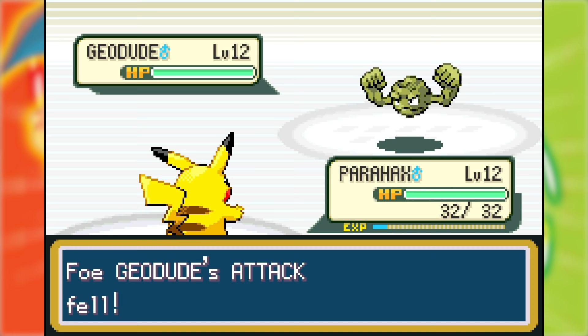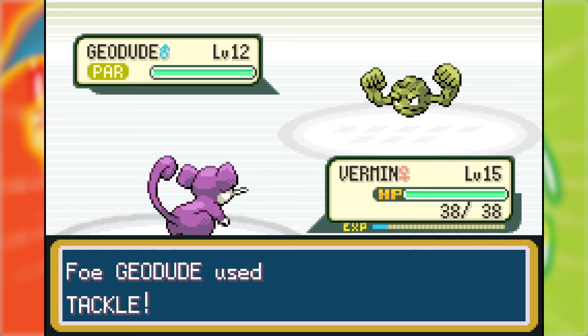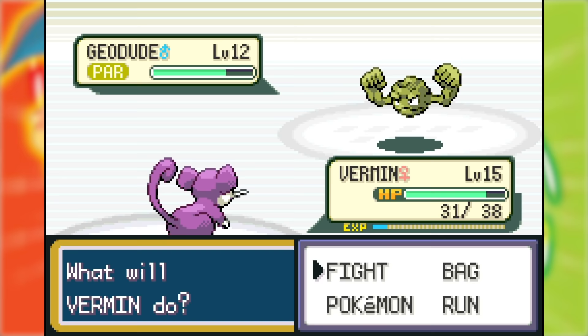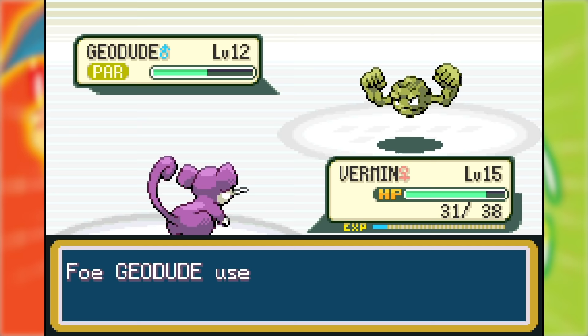The battle started badly as his Geodude crit Para Hacks right away, but then it turned around because I got the Static Paralysis the next time it attacked. I decided to switch in Vermin since the Geodude hadn't boosted its defense all the way yet, so I thought I would get in damage while I could. This was the right call — the attack drops made it so Vermin only took four HP damage from each Tackle. I wore down its health with Quick Attacks to preserve Hyper Fangs for Onix, and even got a crit at one point. I took the Geodude down.